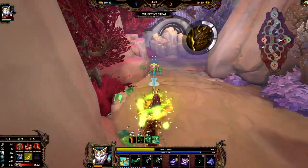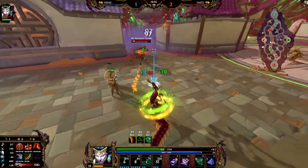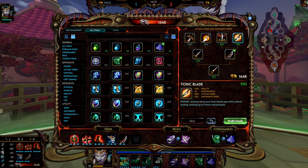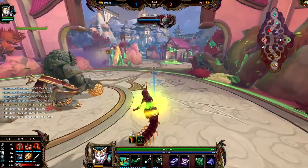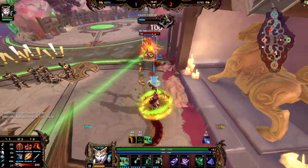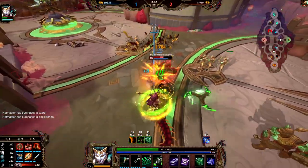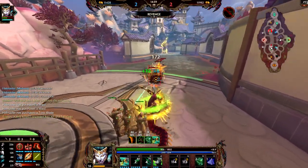Oh my god, I stole it! Oh my god, I stole it! Get out Medusa, slither on out! Oh, he is not happy about that one bit - he's pretty upset. All right, let's back. I get Toxic Blade now, that is huge, that is amazing! All right, I'm gonna get Executioner next. And then we'll get an Odysseus' Bow or Ichaival - I just need some pen. I don't have enough right now.